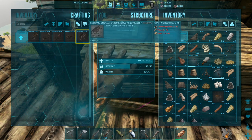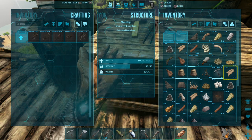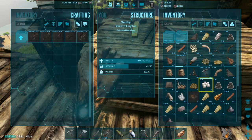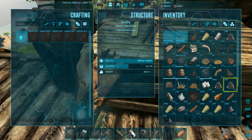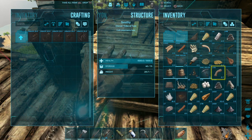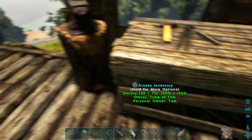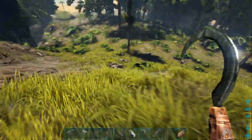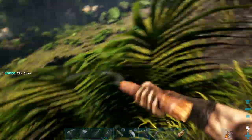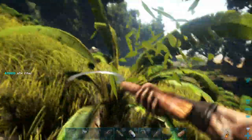So we need 20 cementing paste — we've got that — 75 fiber and 230 hide, all of which we've got right here right now, so that is awesome. Although, do I have enough fiber? I've got 75, exactly what I need. That's always the case. No problem though — I've got this awesome sickle and I can just collect some fiber right now.